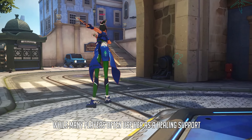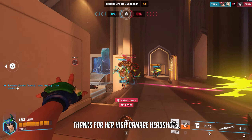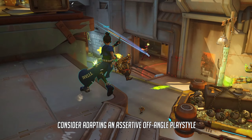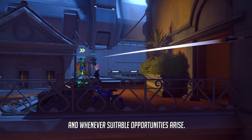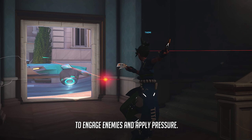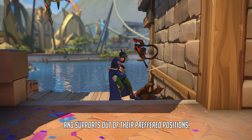While many players often use Kiriko as a healing support with a passive approach, it's important to recognize her potential for significant kill pressure thanks to her high-damage headshot. To effectively apply this kill pressure, consider adopting an assertive off-angle playstyle — distancing yourself from your team and flanking before the start of each fight and whenever suitable opportunities arise. By doing so, you can capitalize on staggering enemies and applying pressure, forcing snipers, flankers, and supports out of their preferred positions.